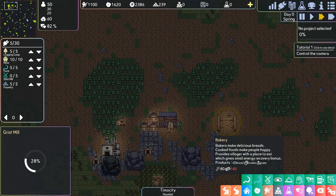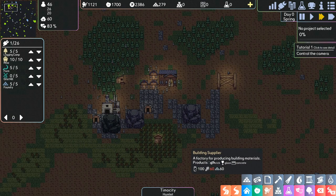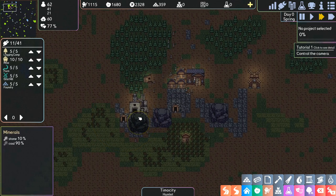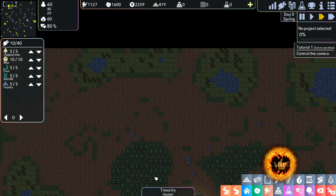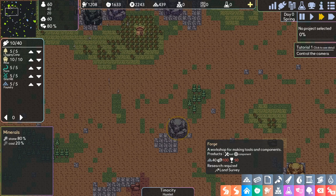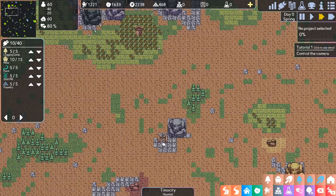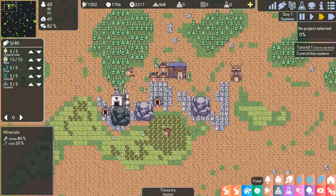If we wanted to make bread, we'd need bricks, and we need bricks for a lot of things, so we'll focus on that next. We need to build a building supplier which allows us to make bricks, for which we need 60 stone. We don't have stone right now — this mine is only 10% stone, and we actually don't have many sources of stone. So we're going to place one more mine down here to get stone, even though it's pretty far.